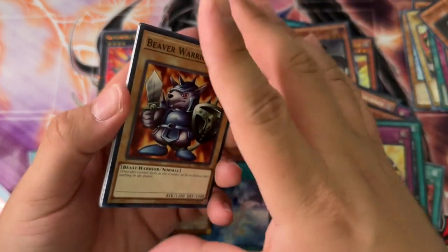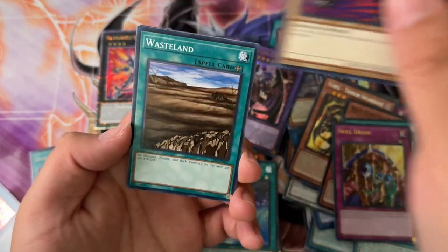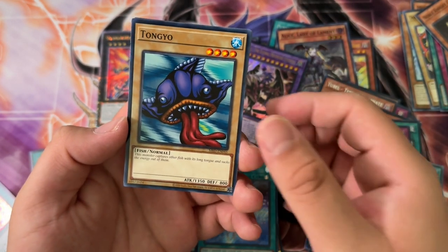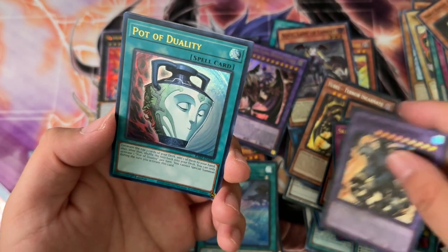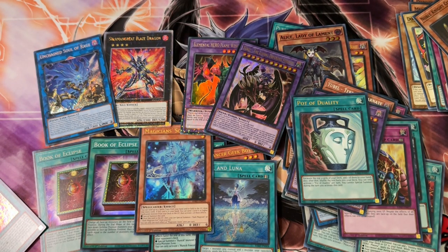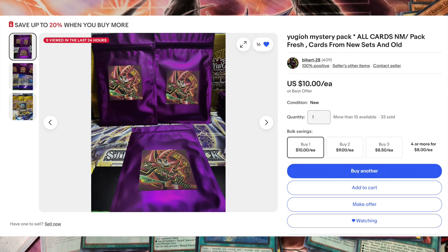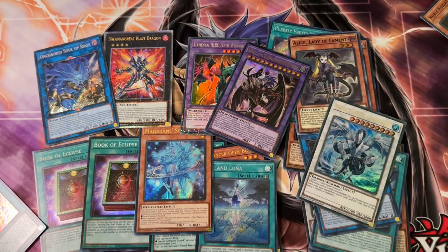Last pack — I don't think we got any sleeved cards in here. We got Beaver Warrior, Flame Manipulator, Your Arabi, Wasteland — this is Legend of Blue Eyes through and through. Magic Ruler, Tong Yo, Flame Ghost, Guardian Chimera from Rarity Collection 2, Pot of Duality, and Unchained Soul of Rage Secret Rare with a White Fang. Now you guys are the judges — I'll pull up the shop listing so you can decide if it's good or bad.